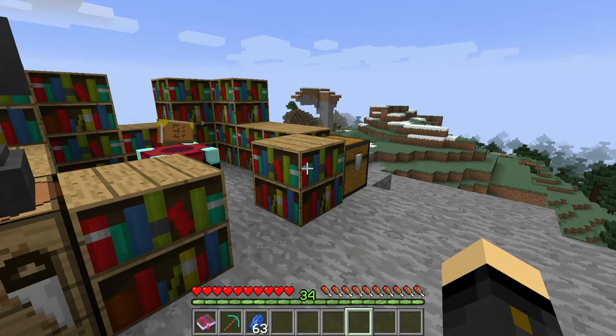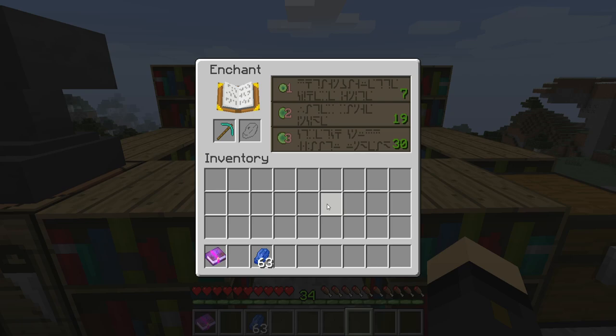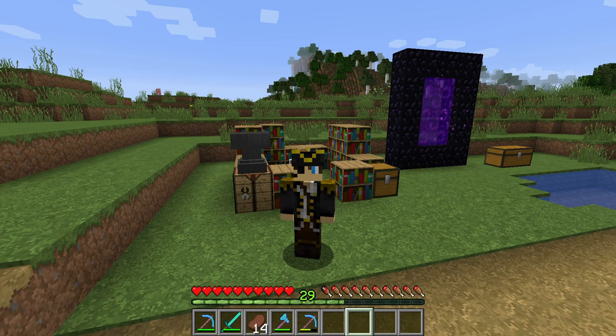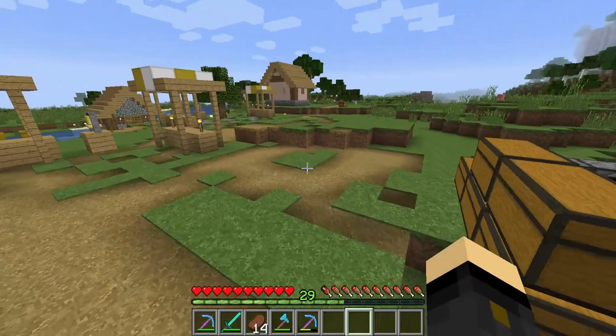Another tip worth mentioning: if you're looking to enchant lots of things — diamond tools, weapons, armor — have it all in your inventory. Put your pickaxe in, and if you don't want that enchant, swap in your helmet and see what you get, then go through each item until you find the best enchantments for each one. This really is the best way to get the best enchantments as early as possible. Now the question is how do we get a lot of XP early on so we can do as many enchantments as we want.